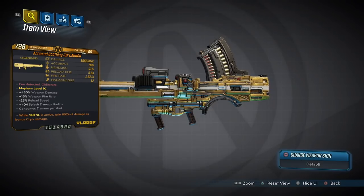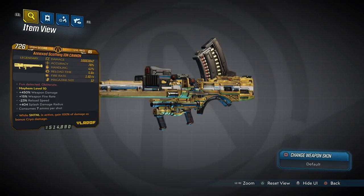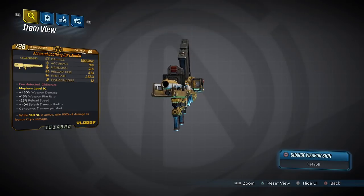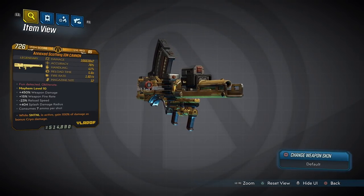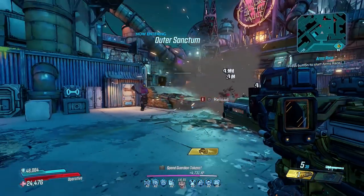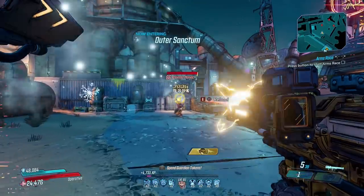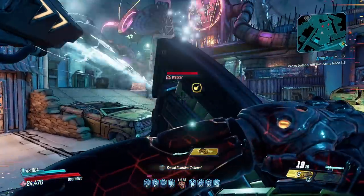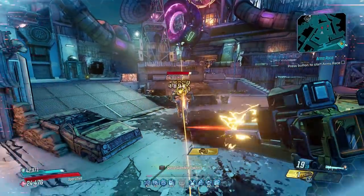Now for the Iron Cannon — a DLC 1 launcher as accurate as it is deadly, which can come in every element including non-elemental, and can only be dropped by the Fabricator at the very end of Jack's Secret. The Iron Cannon must be charged before it is fired and consumes either 6 or 7 ammo per shot. That's a lot of ammo, but a fully charged shot has no problem pulling mammoth damage numbers.